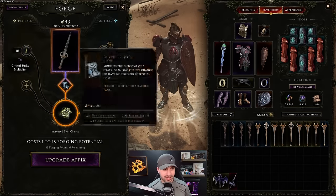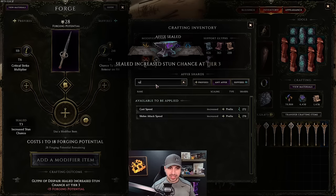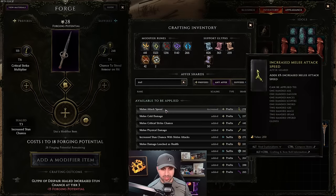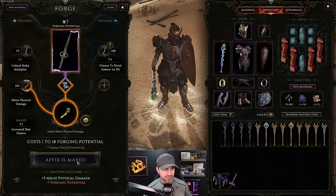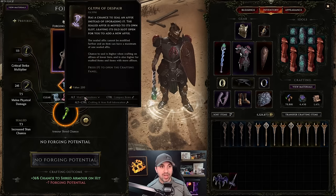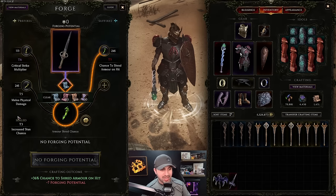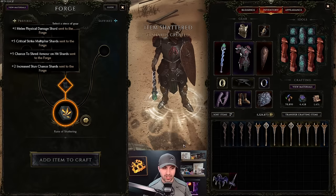Let me try another one — sealing a tier three on this dagger. Sealed it again! The item ended up tier five, tier five, tier six, and a sealed tier three. The whole point is: if you have an affix you don't want, instead of chaos rolling, use Glyph of Despair to pull it down and then put whatever you want in its place.